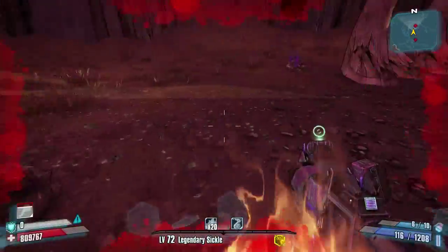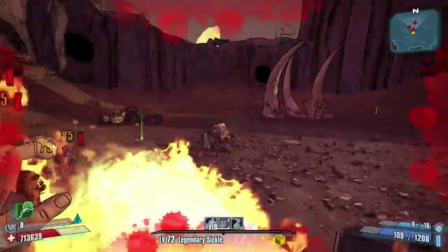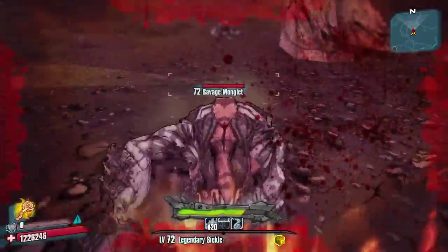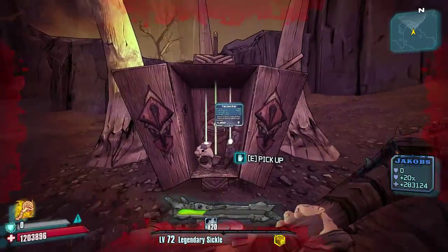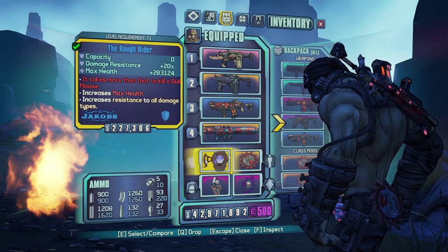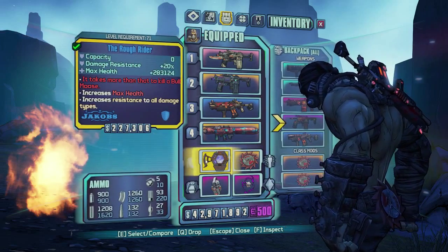Let's go ahead and equip it. It stays at zero capacity — this would be better if I had a melee weapon right now. Hell yeah, that was quick and painless. Well, there it is — the Rough Rider shield. I only got a level 71; I could re-farm and try to get a level 72 version, but I'm not that worried about it right now. As you can see, it adds a nice 20% damage resistance modifier and almost 30,000 max health.